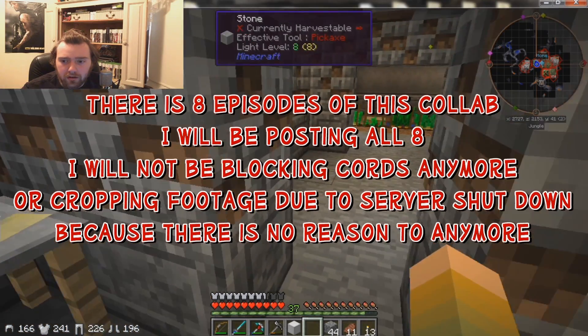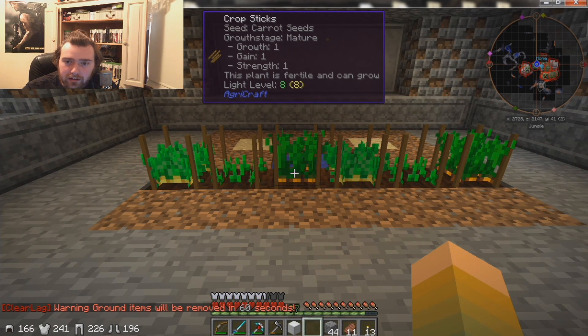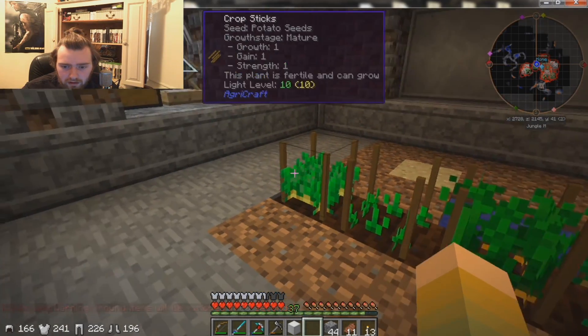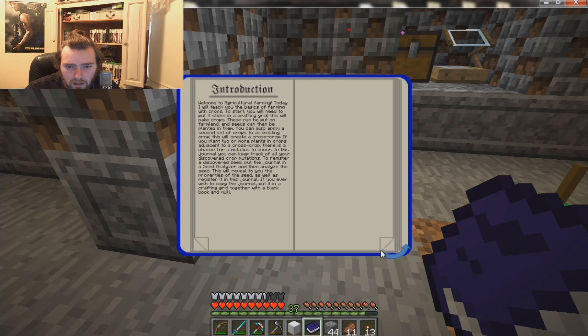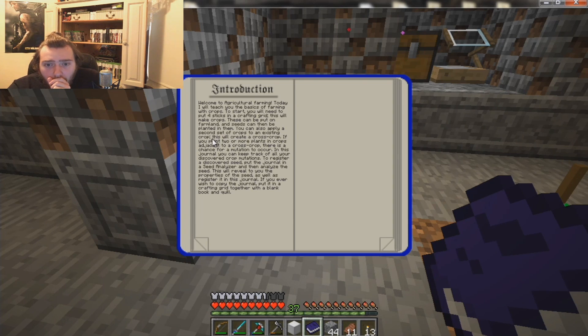There are a few players online still. My goal for this is to figure out AgriCraft — it is very, very confusing and I can't get it to work. You also need a second set of crops: put four sticks in farmland, seeds on it can then be planted in them. You can also apply a second set of crops to an existing crop. Cross crop: if you plant two or more plants in crops adjacent to a crop, there is a chance for a mutation to occur.